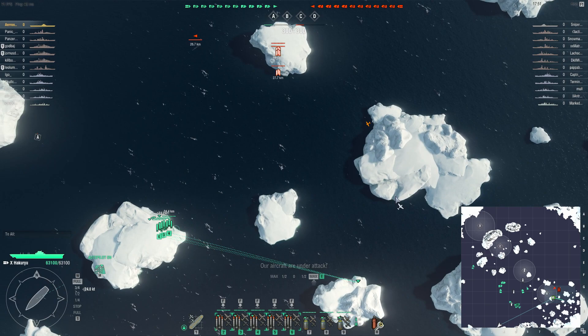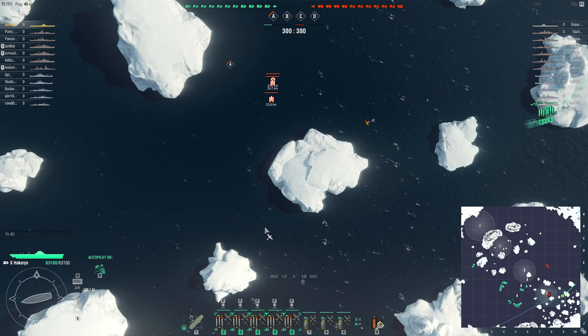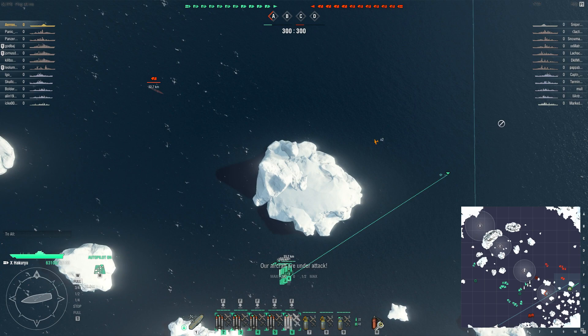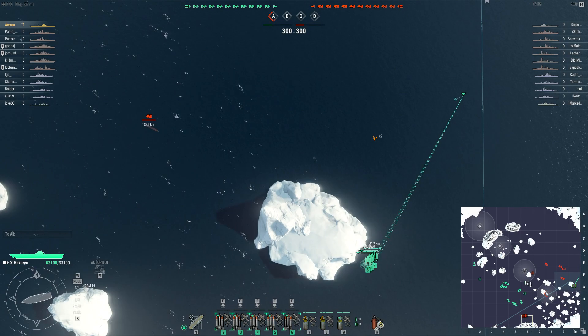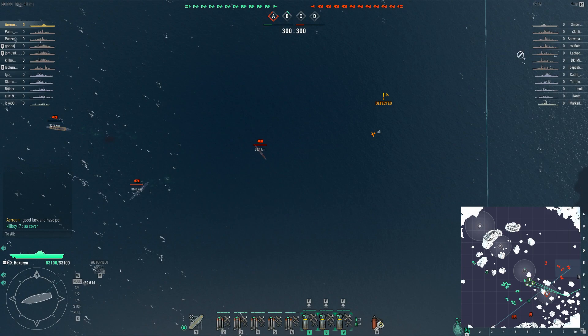There's the enemy CV coming in with torpedo bombers. Surprisingly she didn't group up quite as well as I did - you can see there are only three planes over there whereas I have all five torpedo bombers. She is heading straight for me because if she can sink me she knocks me out of the game and can do whatever she wants for the rest of the match. Often you would have cruisers helping the CV survive because it was really important that they do.